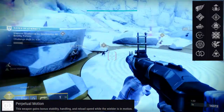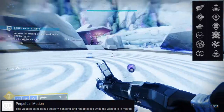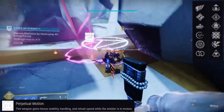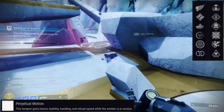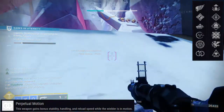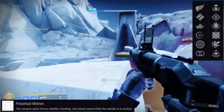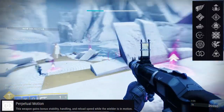I ended up getting a Spike Grenade, Auto Loading Holster, and Wellspring loadout, which I think is pretty cool. It definitely helps with how the game is right now with abilities being really bad — it could be a really good loadout for getting your abilities back fast. Since it has Auto Loading Holster, you can shoot it, take out your primary, and once you hear the proc, bring it out again.